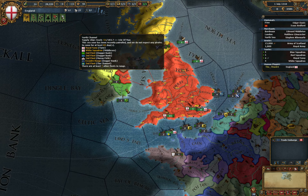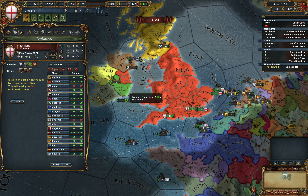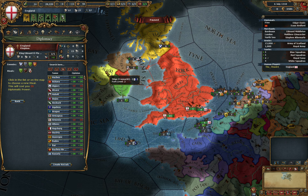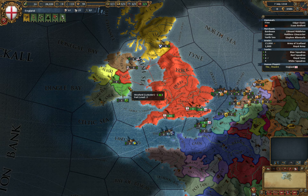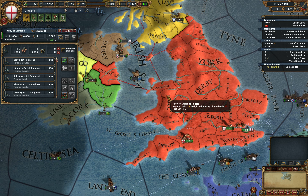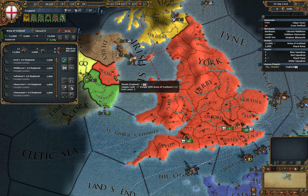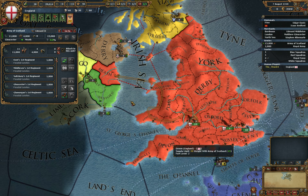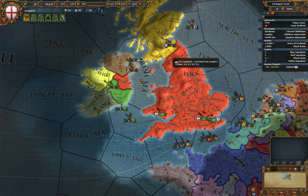We are going to start fabricating some claims over at Ireland. First of all, let's set up rivals. I know I am not picking France at the moment, but I really want to start gobbling up the Irish minors. There are some very nice movement bars here over the sea — these were mainly put here because the English AI is so bloody stupid that it can't send troops across the water when it starts an attack.